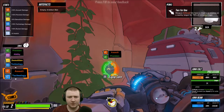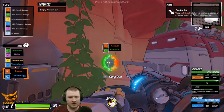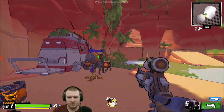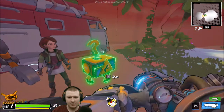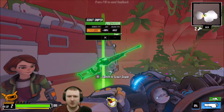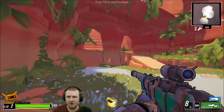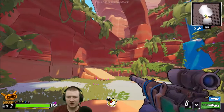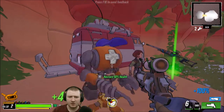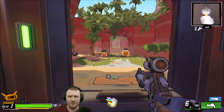We'll drop that one. The laser beam should be more powerful now. What do we got — bullets? It's a scout sniper. Is it going to be better than what I'm currently using? Maybe not — I'm gonna stick with what I have.